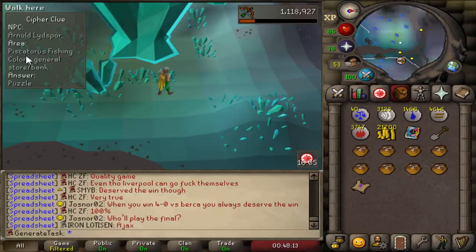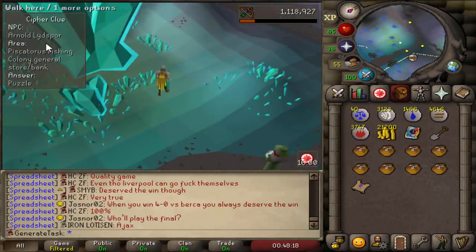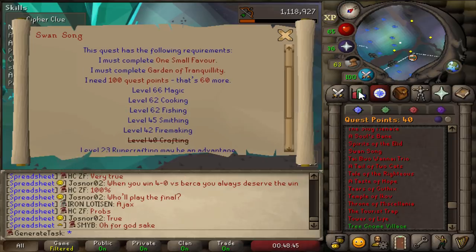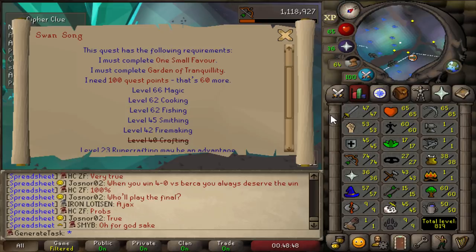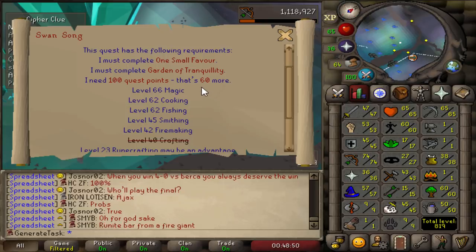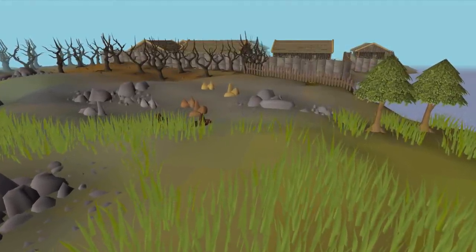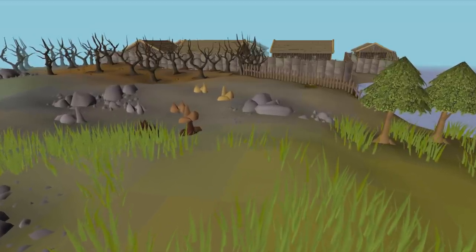We now have to talk to Arnold Lydspor who is at the Piscatoris Fishing Colony. Is that what I think it is? Oh god — we now have to do the Swan Song quest. Look at those requirements — that is going to take us quite a while. But I do think we should do this because the levels aren't necessarily too high to get, and quest points are fairly easy to get early on. So it looks like our next journey will be completing Swan Song. I'm going to leave that grind for the next episode.